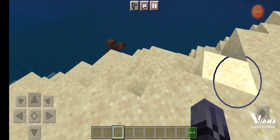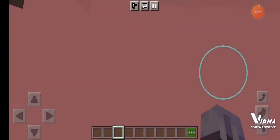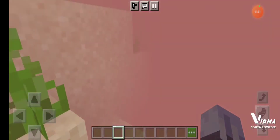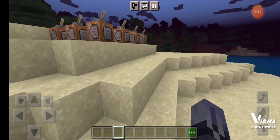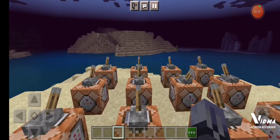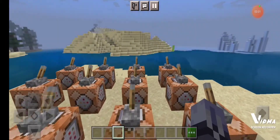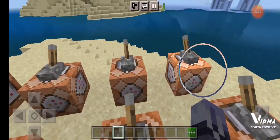Of course, since these are all nether fog backgrounds, there's only one thing you ever see in the water — a red tint. So swimming in Minecraft water with these tints on would be very hard and not easy at all.